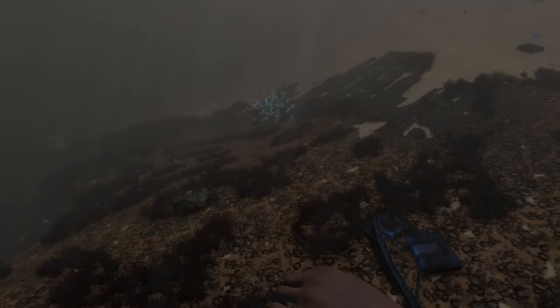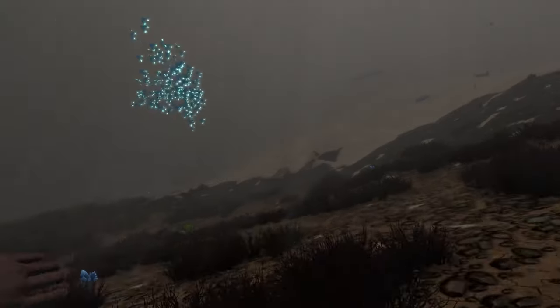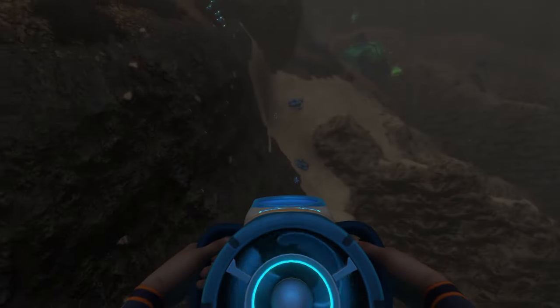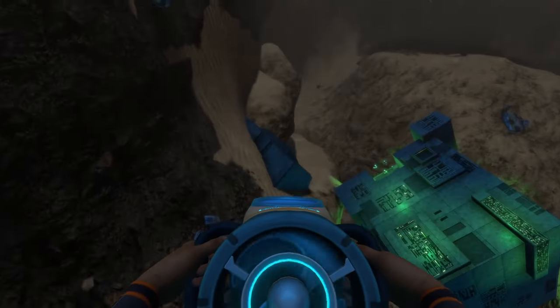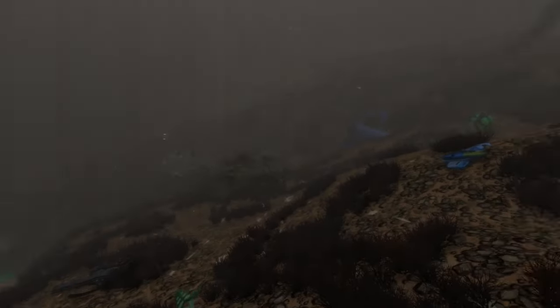This is the last area the mod adds to the crash zone — it's a bit different because the grass is super dark, almost like it's dead, and it's more rocky. It's on the edge transitioning into the void area. It still looks awesome though. There's a little precursor structure here, though I think that's part of another mod I want to show next.